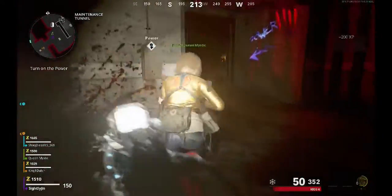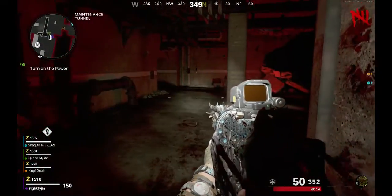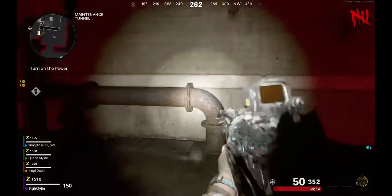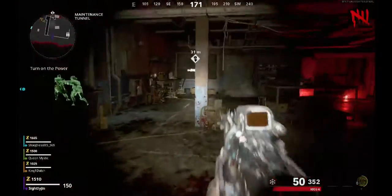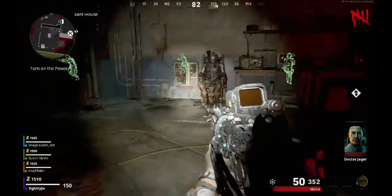The Safe House is underneath. You have to open this area right here, and first turn on the power — that's the only way to get Klaus. You have to have the power on, otherwise you cannot complete this whole step.